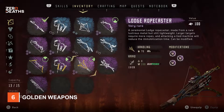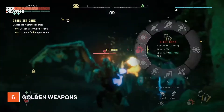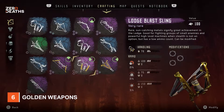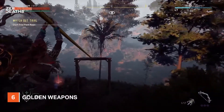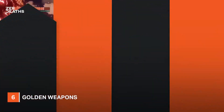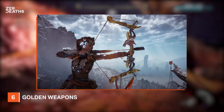Number six: golden weapons. You can also get your hands on a bunch more gold in the game in the form of golden weapon skins. This collectible requires some amount of grafting, asking you to earn blazing suns — the highest score — in all 15 hunting grounds trials found across the world. It's pretty difficult and requires some good reflexes, but the added bling is certainly worth it for those diehard fans.